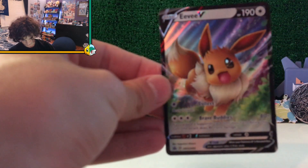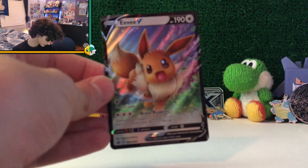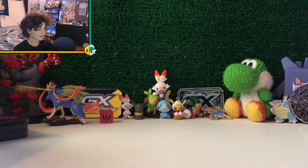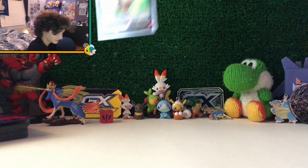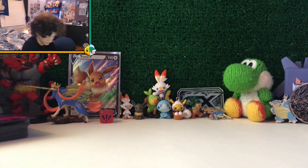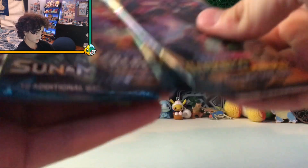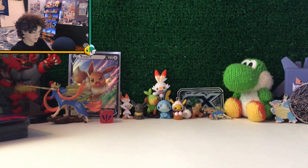Beautiful promo card — that's got a really nice design. I'm definitely gonna sleeve up Eevee; that is a really nice card. We've got Darkness Ablaze, Rebel Clash, Sun and Moon, and Fates Collide. So we're gonna start off with Fates Collide, then Sun and Moon, then Rebel Clash, then Darkness Ablaze, Darkness Ablaze.